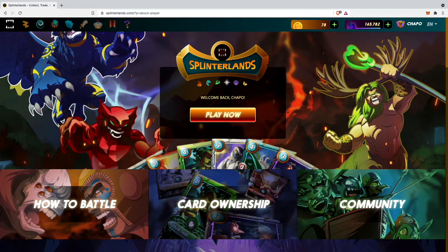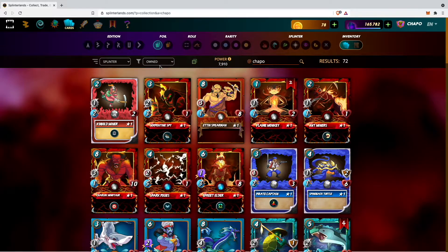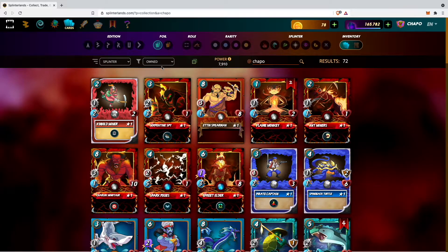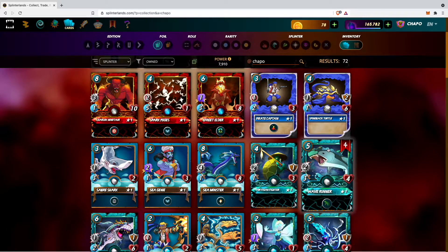To do this we will have to go to our cards and search by cards we own, because our starter cards we don't own and we are not able to level up. So we go to cards we own, and I will take a look at my Wave Runner because I already have four cards of it and I want to level this card up.